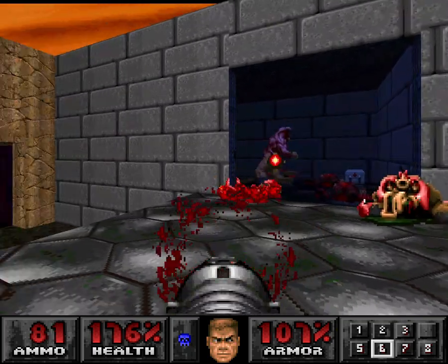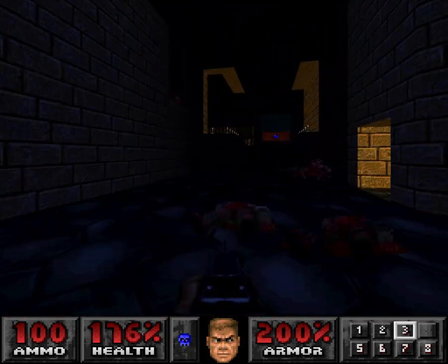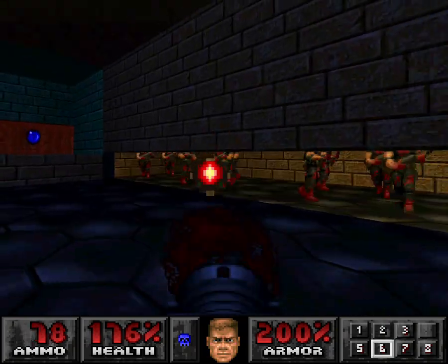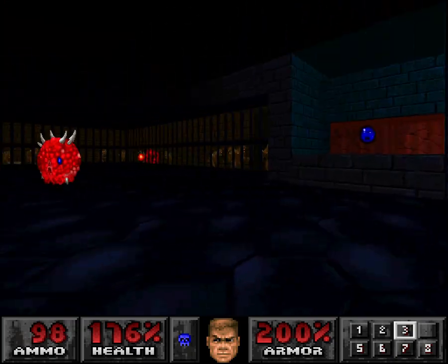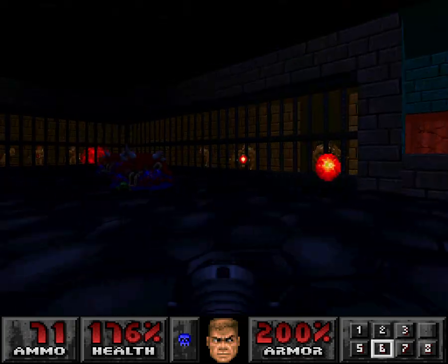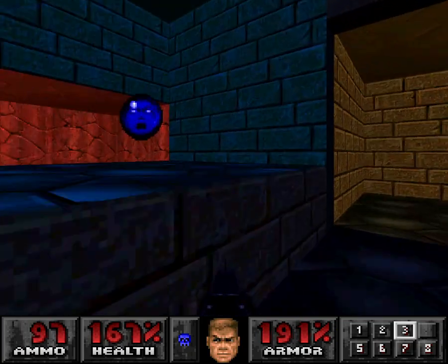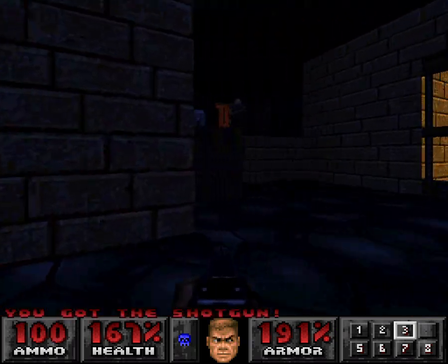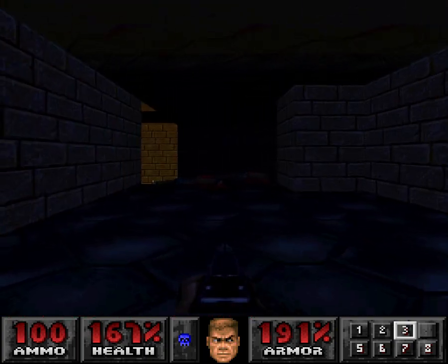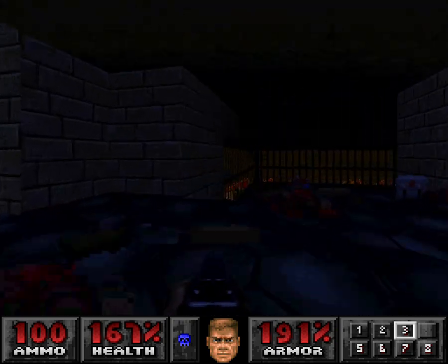Let's see if I can lure this guy out. Bam, that area's done. This area's got an awesome theme as well. I feel like there's a shotgun guy that can still shoot me in the back. There are a lot of big guys and lots of enemies in general on this level - probably the most of any PlayStation level. There are 205 enemies, that's a lot of enemies.